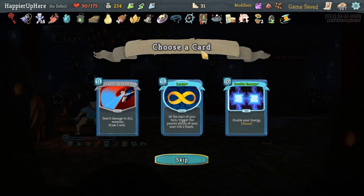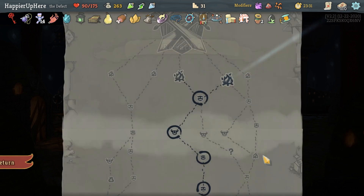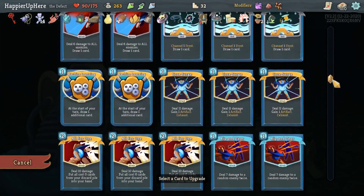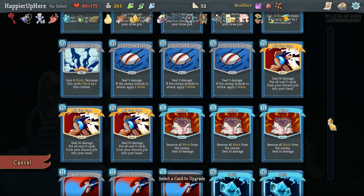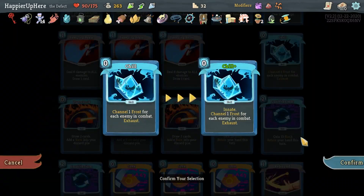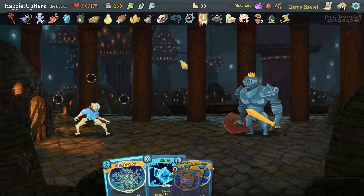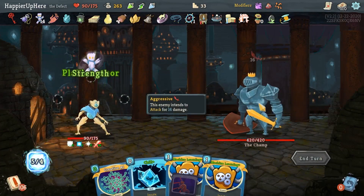Loop, double energy, Sweeping Beam - I already have enough of this, let's go with the Loop. The next upgrade should be another Chill. I was going to upgrade another Machine Learning but that is not really necessary. 16 incoming - so I do need that block potion. Let's do Chill one, Chill two, then play all the Creative AIs and Machine Learnings. There's no way around playing the block potion.